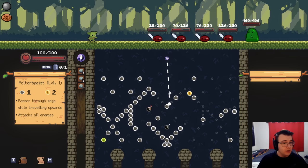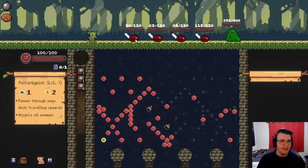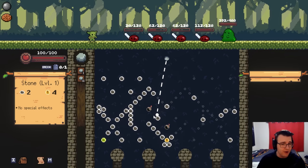There's a giant blob here. This passes through pegs while traveling upwards and it attacks all enemies. So even if I don't hit the bomb, it's decent. I want to hit this and then I want it to bounce kind of down into the left. That was too much left, not enough down. Unfortunate waste of a shot. You have to eyeball it, and my eyeballing skills need a little bit of practice. Because here it looks like it's going to bounce up into the left — is it going to hit the bomb? I do hit it. At least I get to kill something here.